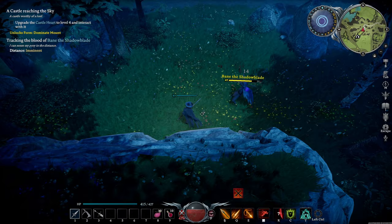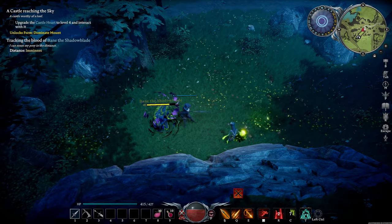When he uses his combo attack, use your counter attack against the last swing. If he ever disappears, he's about to teleport behind you — use your dash ability to get out of the way.